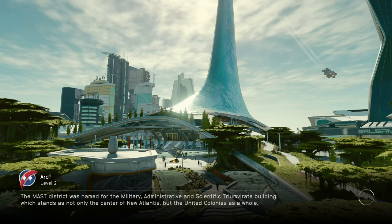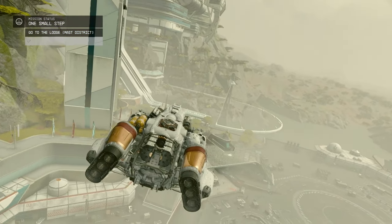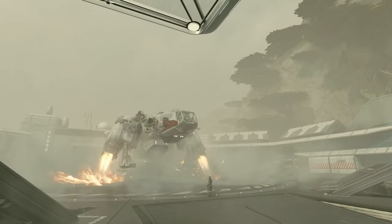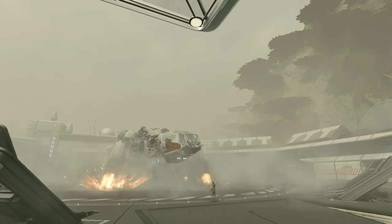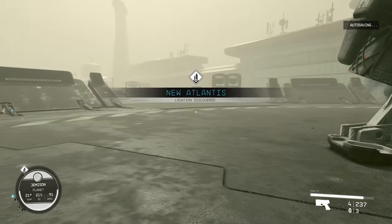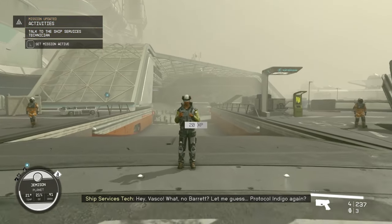This is the main city — level 2. MAST District was named for the military, administrative, and scientific triumvirate building. Stands not only as the center of New Atlantis, but the United Colonies as a whole. This is cool guys, this is pretty dope. I can't wait to see this futuristic city. This is also where the adoring fan is, right? There's the ship. New Atlantis — location discovered.